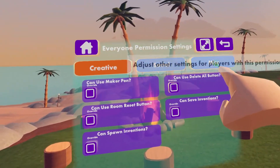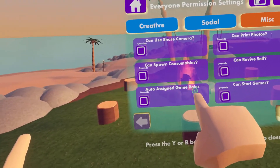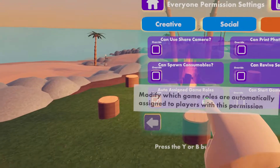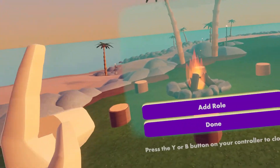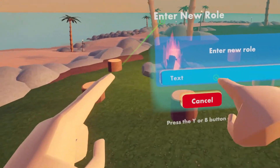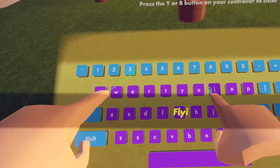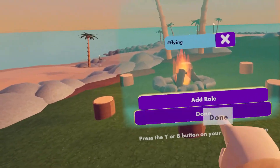Go over to miscellaneous, and at the bottom left you'll see 'auto assigned game roles.' Click the override and then click edit. Here you're going to have to actually type in the name of the role. Hit 'add role,' type in the name — ours was named 'flying' — hit add, then hit done.